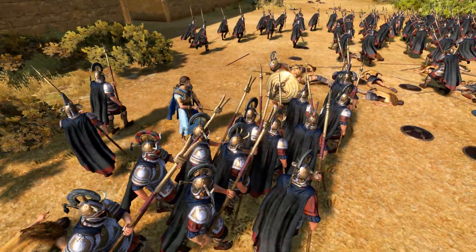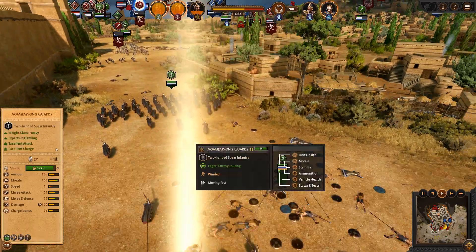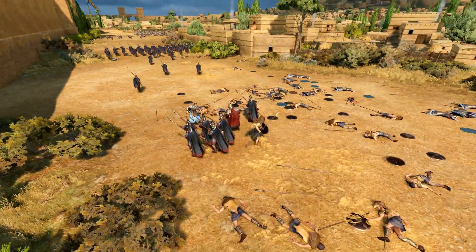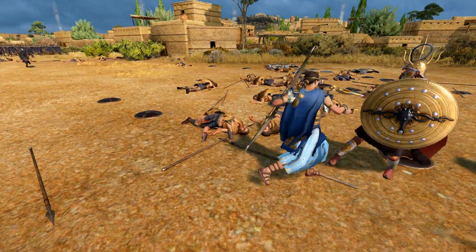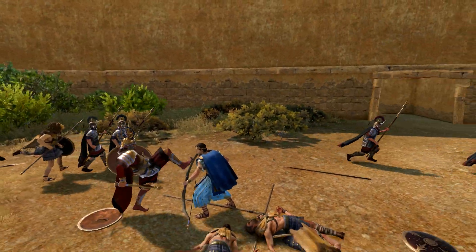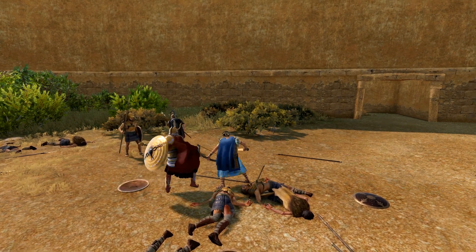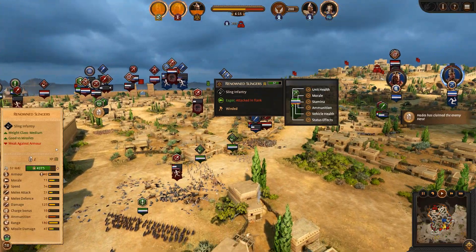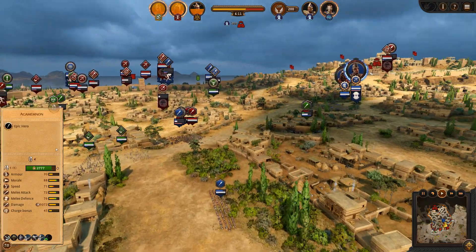I'm pretty sure... oh, he already defeated him? Oh no, he didn't — we'll fight now, I thought he did. Hector is dead — I think he is. Yeah, Hector has died; most of the Trojans are pulling back. Odysseus and Achilles are both up here — or Ajax I suppose — but most of the units are left here.